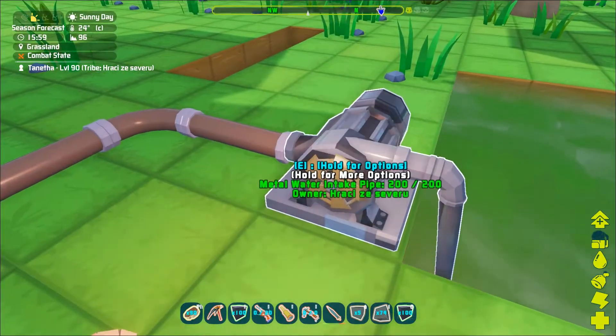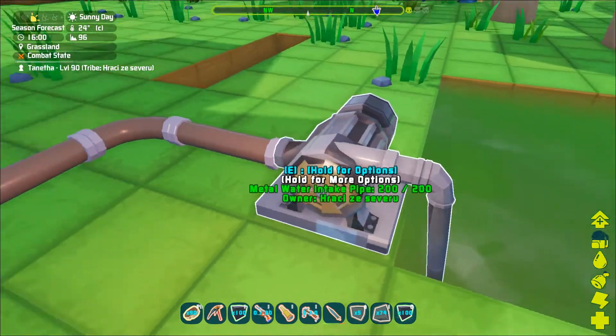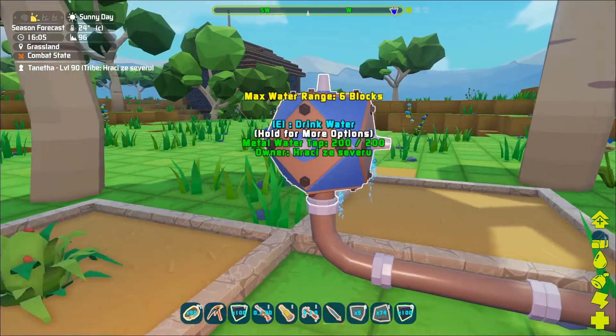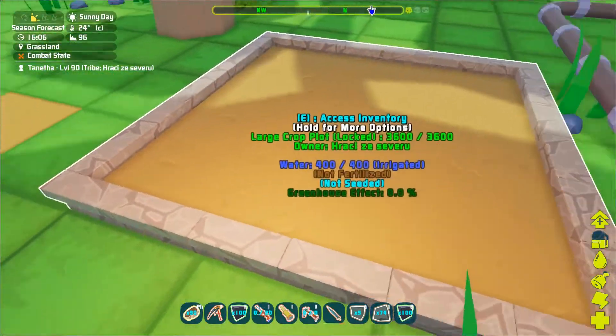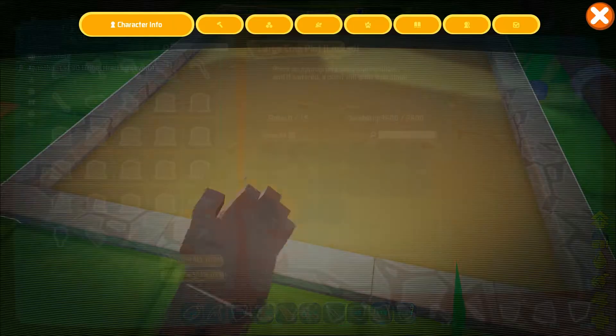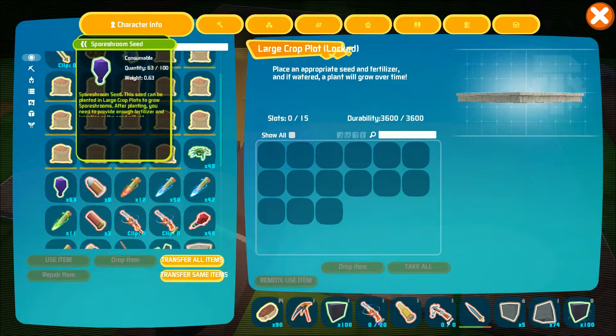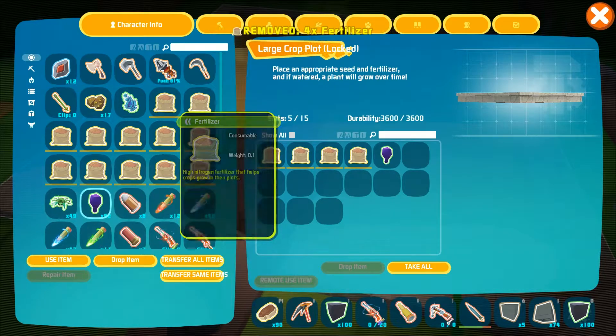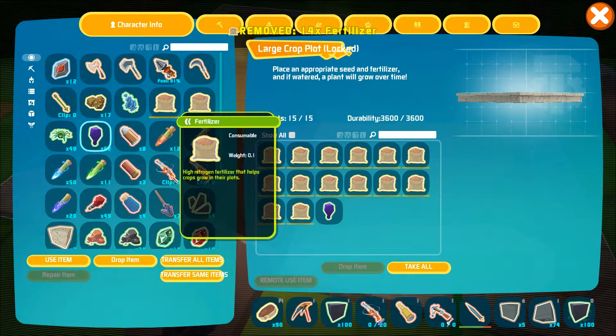To plant the seeds yourself, you will need to have a large crop plot that is supplied with water and fertilized. The best way to irrigate it is by using water pipes and placing a tap near it. When you place the seeds inside, don't forget also the fertilizer.